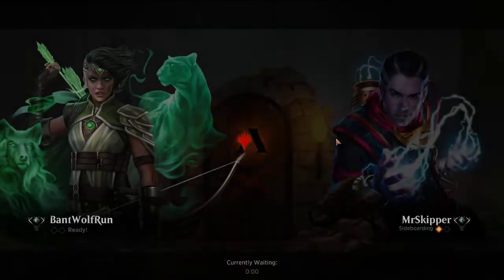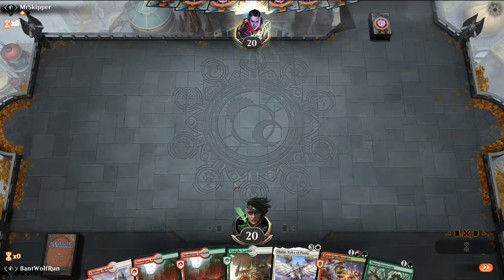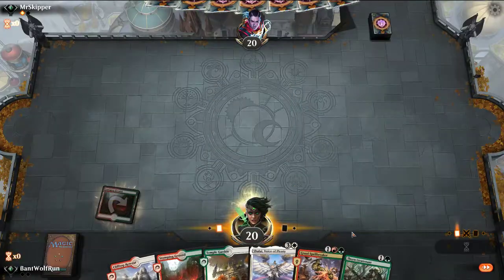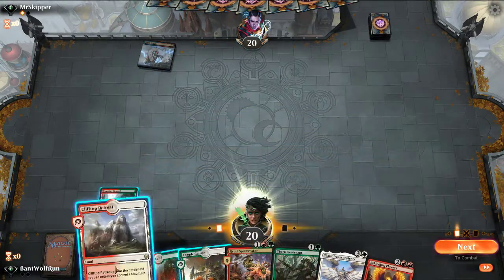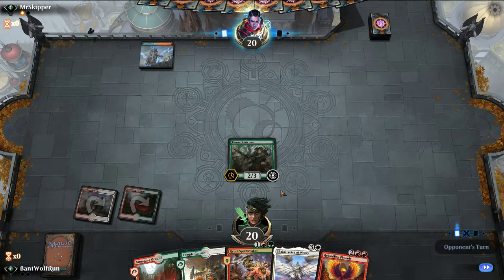In retrospect, when we conceded there we probably should have done so on the discard trigger. Much better hand here. It's more likely we need double green than double white, so we'll lead on Stomping Ground. This is a really nice curve — Thorn Lieutenant into Spellbreaker into Shalai. Unfortunately, we have to shock ourselves so much.